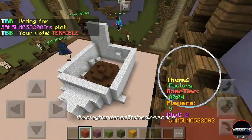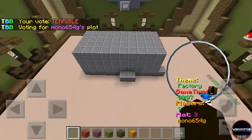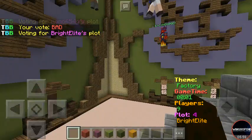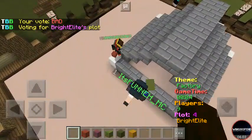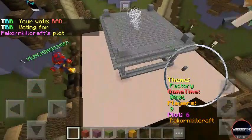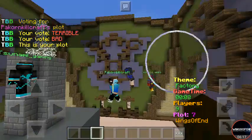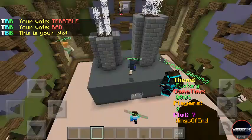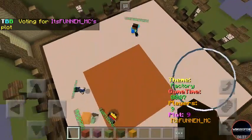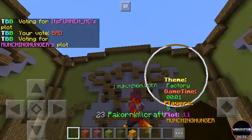5 seconds until the voting starts — I am pretty happy with this. I could have made it look way nicer, but in 5 minutes I'm pretty happy. Let's see what the other guys built. This first one — he tried but didn't put a roof or anything. This next one just built a box, so I don't really like that one either — I'm going to give it a bad. This one kind of looks cool but it's open in the middle, so that's really bad. This is our plot — let's see what people think about ours. I think they are going to like it. That next one is just an orange box, so I'm giving it a bad too — that's not really a factory.